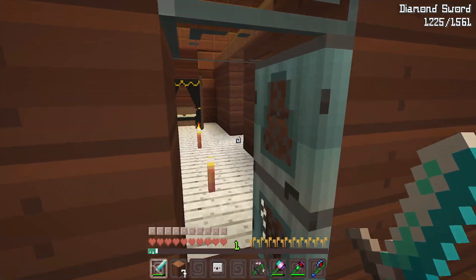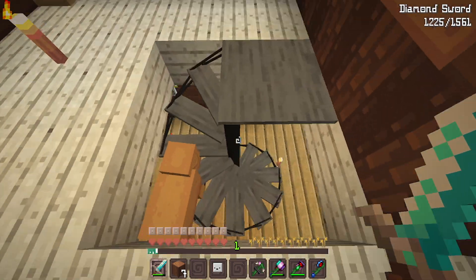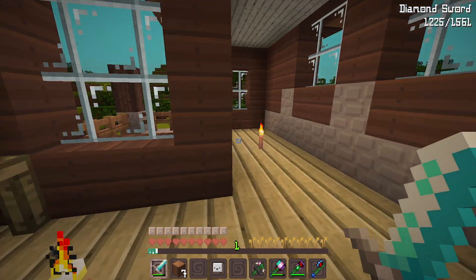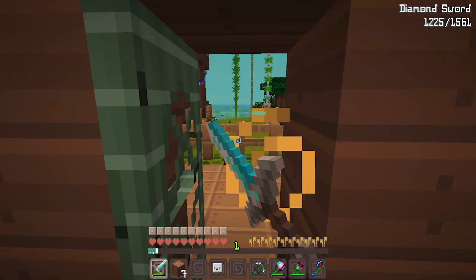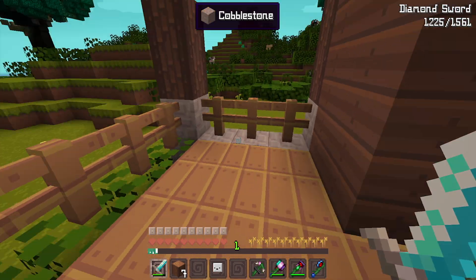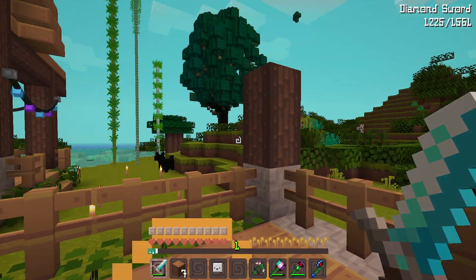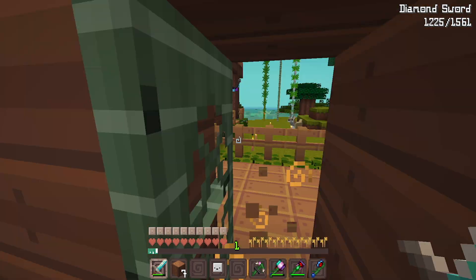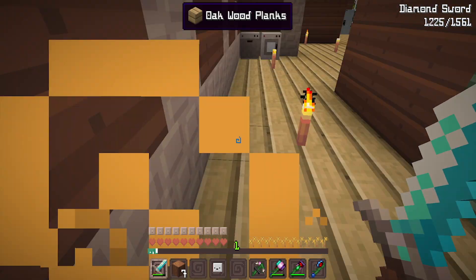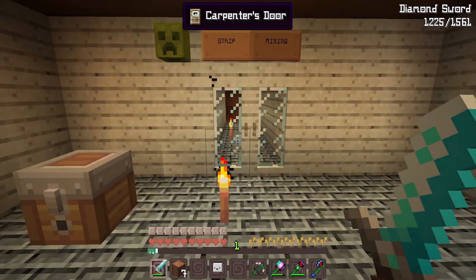From the balcony you'll eventually be able to see the barn and the farm — it's going to be a really pretty view even though right now it looks rough. There's another little balcony just to look outside. Down here is my secret compartment basement that nobody really knows about, though I guess they will now since I'm recording.